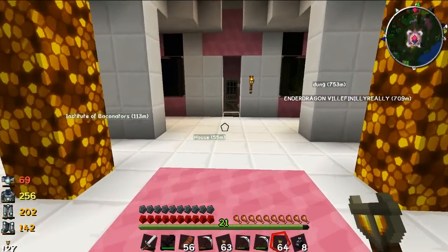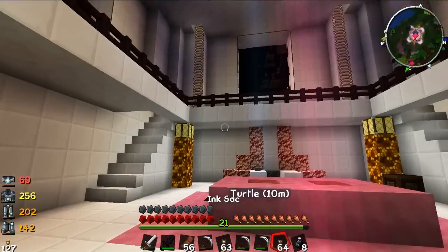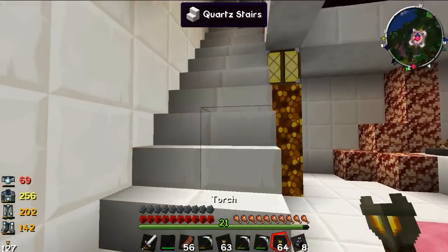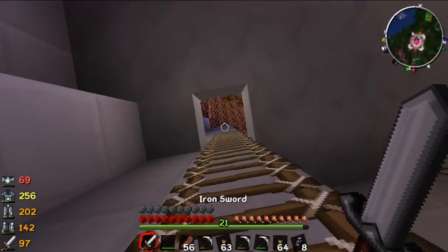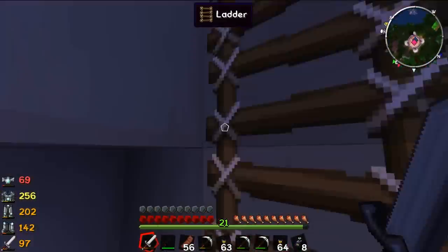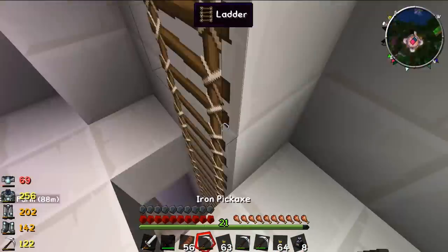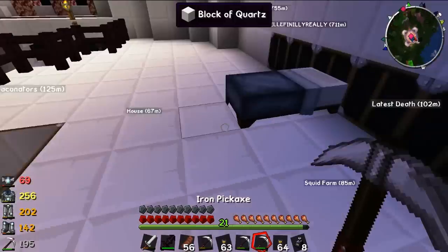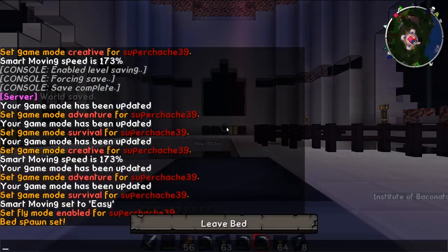I've got fly mode on — I should disable that. It's nighttime, so let's go to sleep real fast because I don't want to get wrecked by mobs outside. I need to decorate my room too — we need to add enchantment tables and build a potions room so we can make some potions.